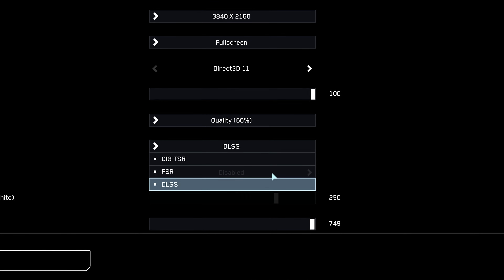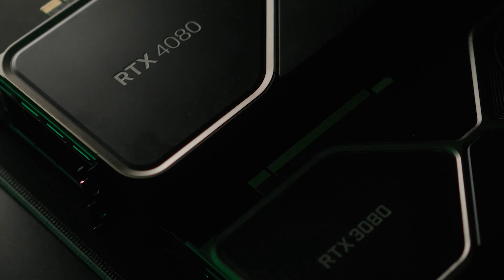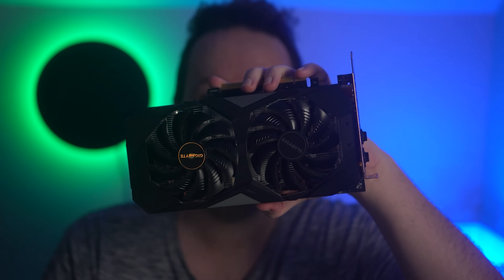Upscaling has arrived in Star Citizen and we've previously had a look at the visual differences between the different upscalers, but in this one I want to compare the performance differences between DLSS, FSR and TSR, and then look at a load of different GPUs and see when upscaling is actually useful and when it is not.